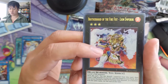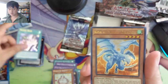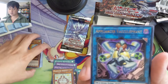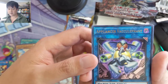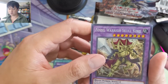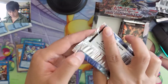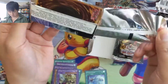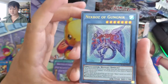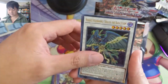Brotherhood of the Fire Fist Lion Emperor, Psychic Wave, Koaki Meru Drago, Appliancer Vacuumen — Vacuum Elephant! Fossil Warrior Skull King. Last pack for the first side of the box — Necloth Gun Gear. We've seen this guy before, Galaxy Worm.